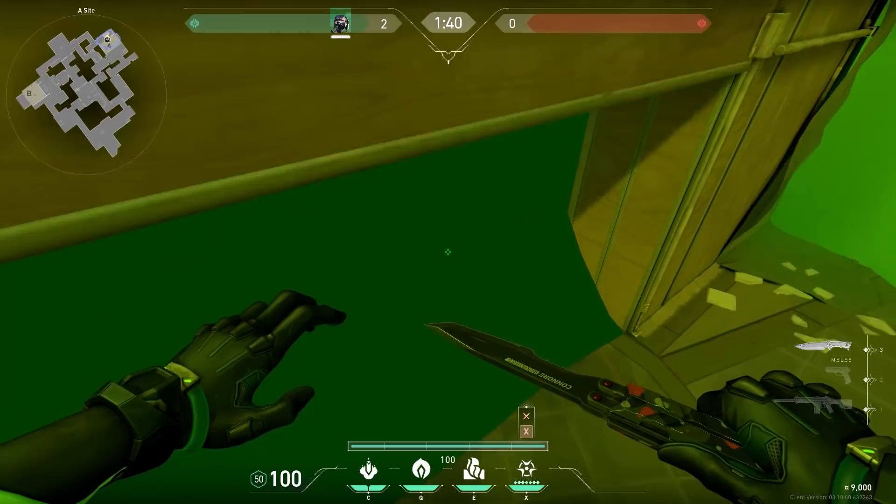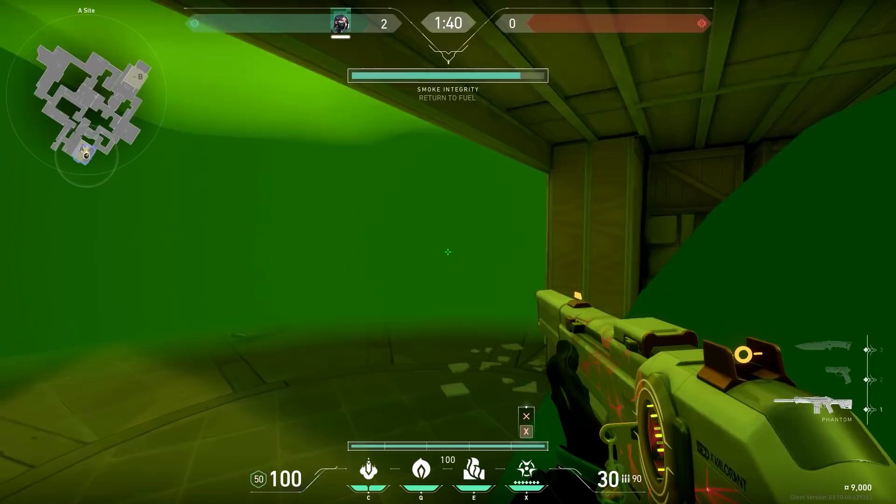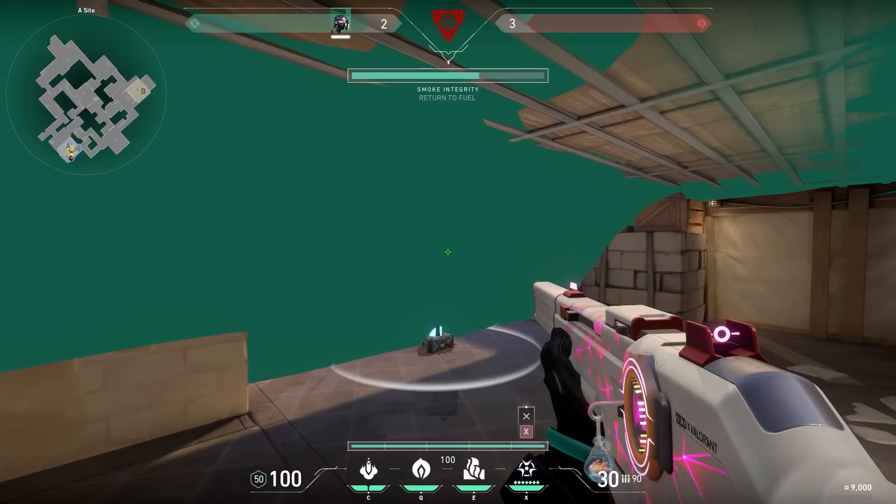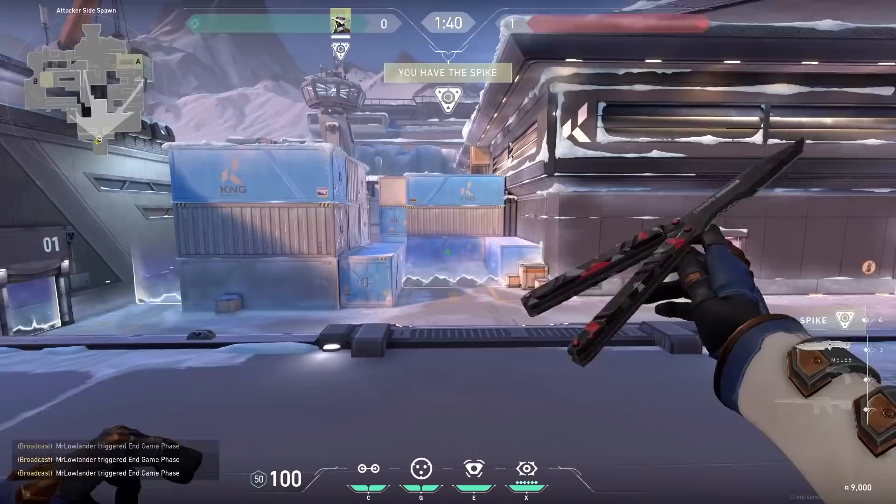With Viper, if you use your ult on top of Heaven, Hell will be clear. When you jump down you see that the ult doesn't reach Hell — it creates a little air pocket. That's pretty funny and it can be useful; for example, in the post-plant when you plant the spike on the edge you can see the spike and you can see when it's being defused. Also, if you like this video so far, feel free to give it a like — it really helps growing my channel.